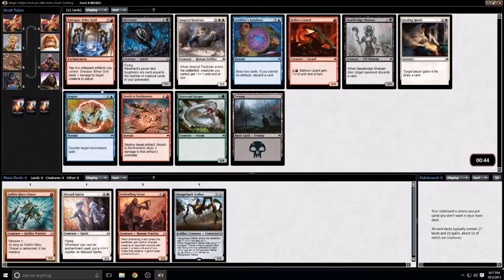Neither one of the red cards here is any good. The Amperin Tactician in white is good. The Vastwood Gorger is good, although they're not usually hard to come by. So I'm going to go ahead and take the Amperin Tactician.